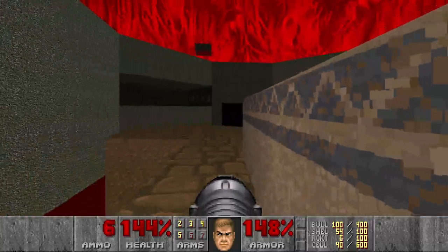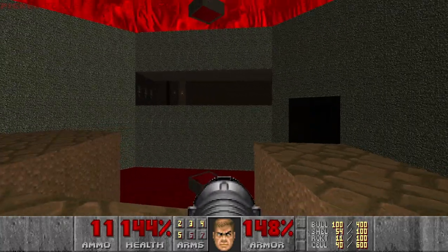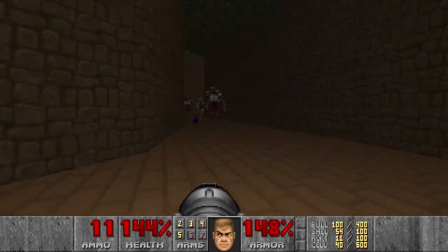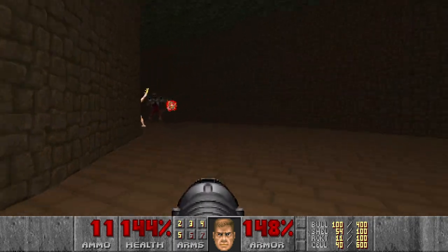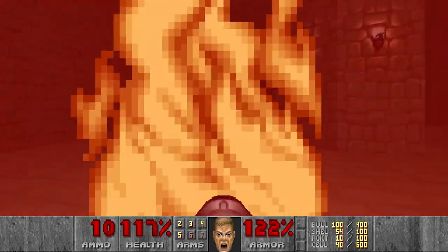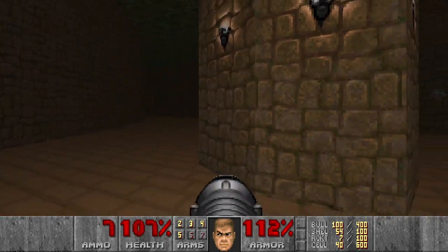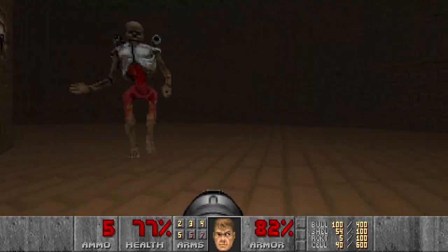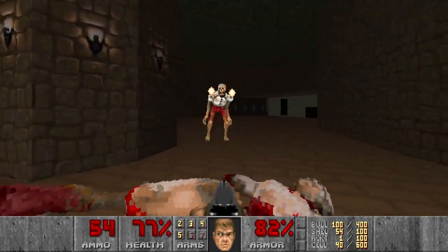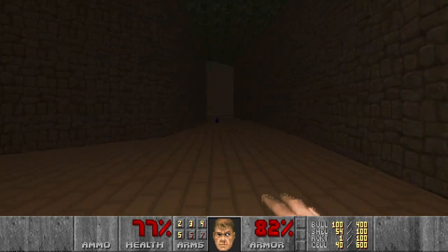Quite aggressive archvile. Then we can move on. Then this room. I think it should be another archvile. Let's lure him out first. Let's kill him like this. That's a missile. And then let's just punch the last revenant. Maybe it's a bit dangerous, but that's fine. Next.